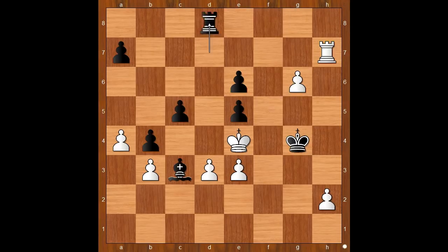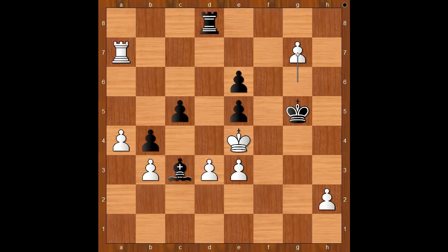Rook to d8. Of course, if rook takes rook, then g takes on h7 and the black king can't catch the pawn. Rook to d8, rook takes on a7, creating another dangerous passed pawn. King to g5. The black dark-squared bishop is indeed a bad bishop, even though he is out of the pawn chain. G7.